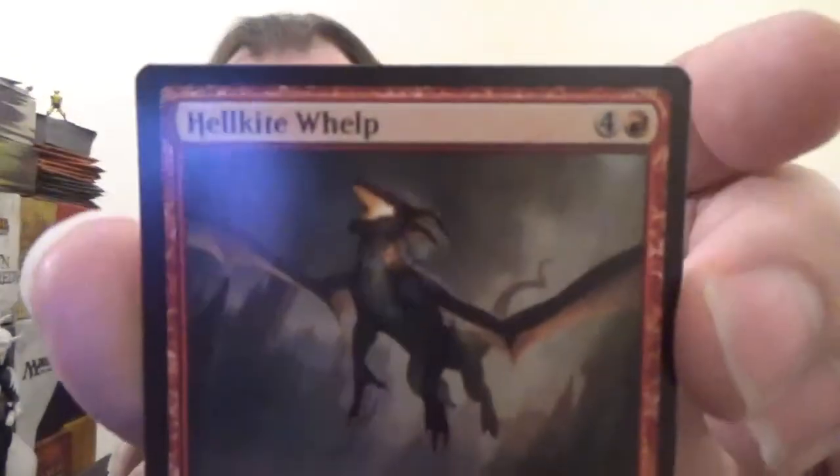Next up, Shock — a long-standing red instant. It costs one red and deals two damage to any target. Honestly, when it comes to red instants that deal direct damage for one mana, I prefer Lightning Bolt — it deals three damage. Next up is the Hellkite Whelp from Guilds of Ravnica — a 3-3 flying dragon for four colorless and one red. Whenever it attacks, it deals one damage to target creature the defending player controls.